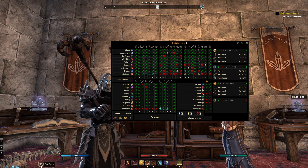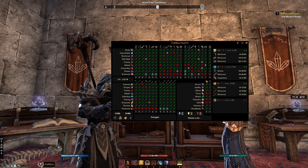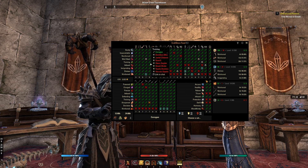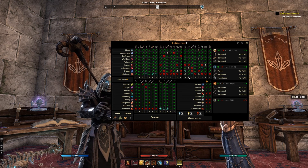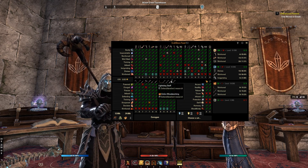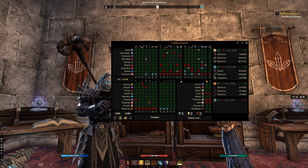I believe you can hotkey this as well, but I just click my icon. Craft Store Fixed and Improved — it kind of looks a little bit like a nightmare when you open it up. There's a lot of things going on, and when you first open it up, if you're especially new to researching, you're going to have a lot of red X's and it's going to look a little scary.